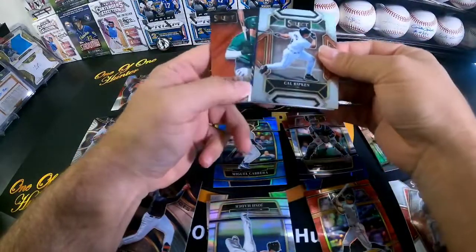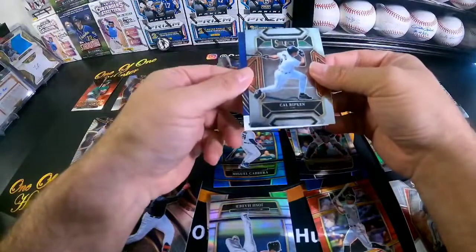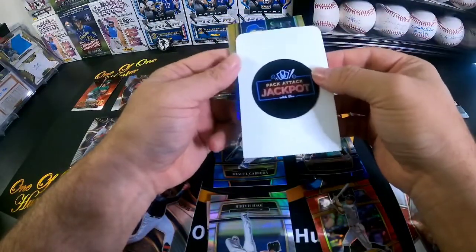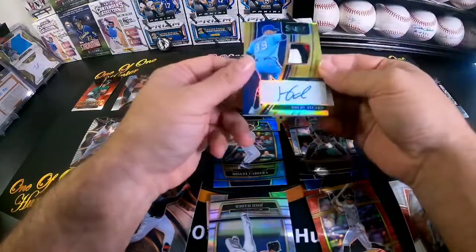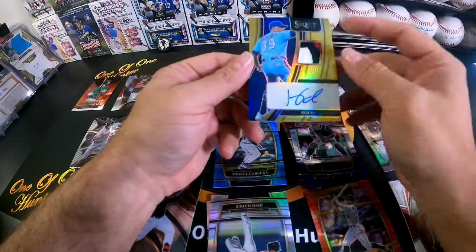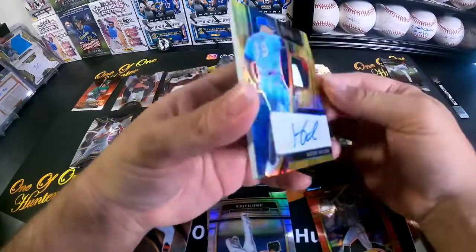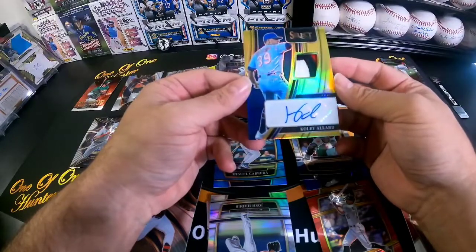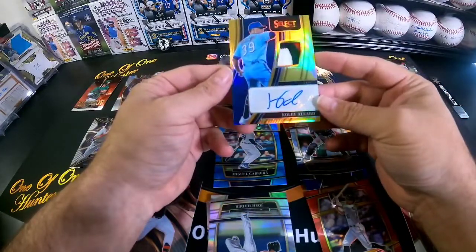Cal Ripken. In Fuego — it's a really nice insert I've seen before — Matt Olsen. And pack attack — jackpot to help us out with this one again. Oh, it's gold! I believe — that patch auto — gold. Colby Oliver Bird, three-color patch, numbered to 210. Wow! And that is for the Texas Rangers. We have a little mark coming off the south side — looks really nice, nice card.